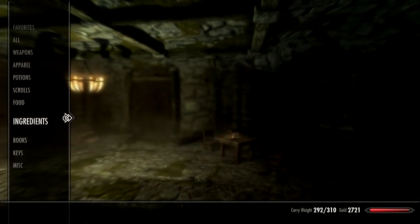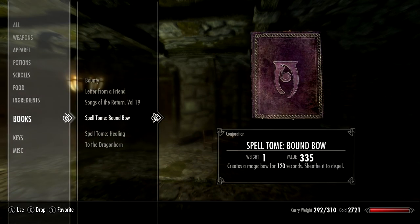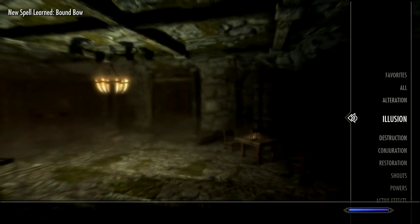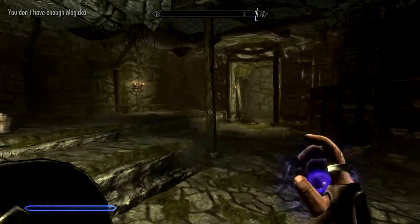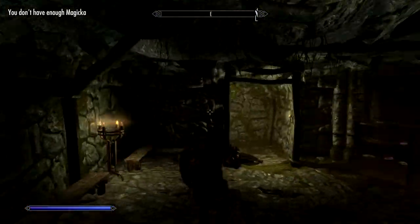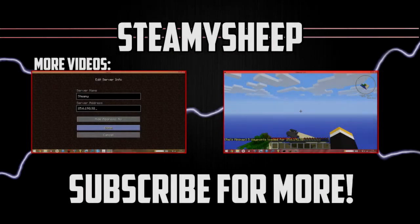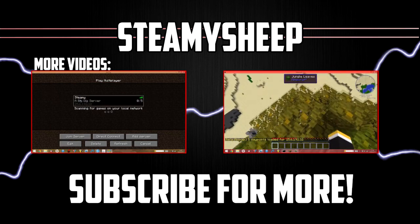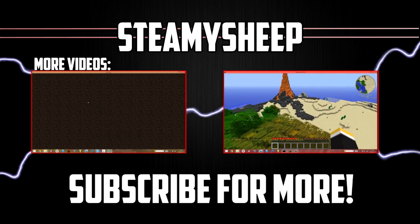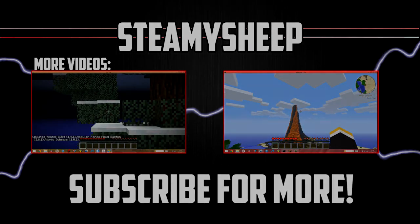So there you go guys, that's where you find the Bound Bow in Skyrim. Here's me just equipping it — I haven't got enough magicka to use it yet, I'm only level 12. I hope you enjoyed, thanks for watching, please subscribe for more tutorials. I'll see you next time, bye guys!